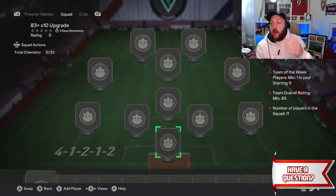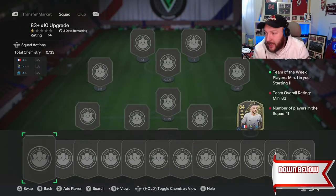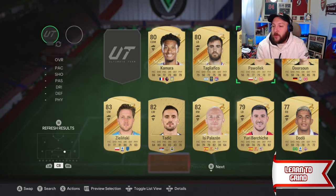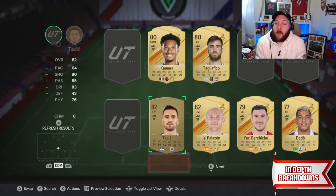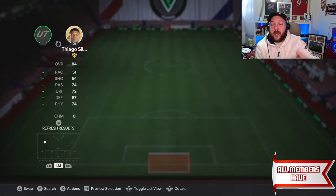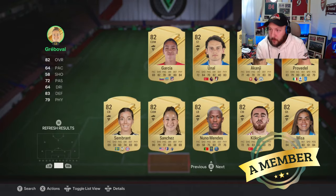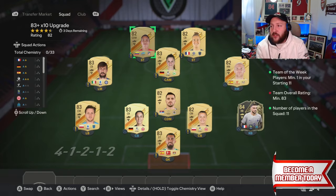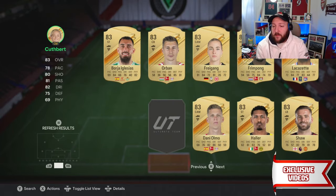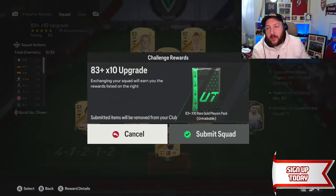Now we've got an 83 times 10 to do. We've got a team of the week in our club — I packed Clauss tradable from one of the league SBC grinds. We go to gold, newest, and can pop in Inglesias, the 82 duplicate, and a load of 83s and 82s. Because team of the weeks are higher rated, we can pop in a lot of low-rated cards. So we've got 1x 82, 2x 82, 3x 82, 4x 82, 1x 84 team of the week, and the rest are 83s.